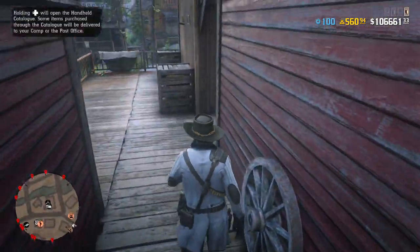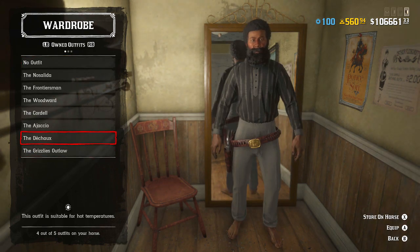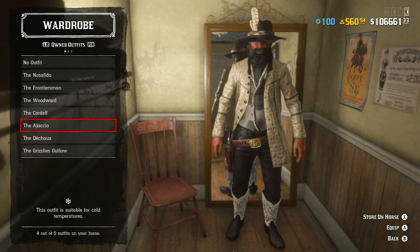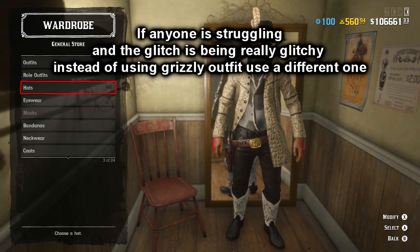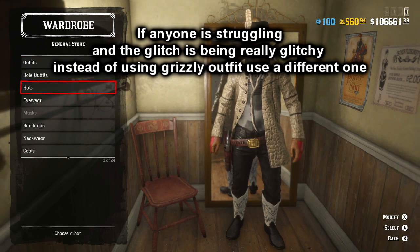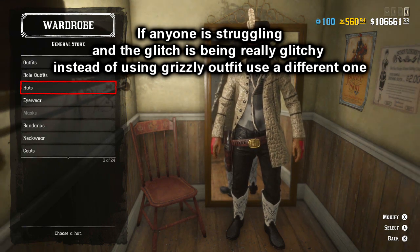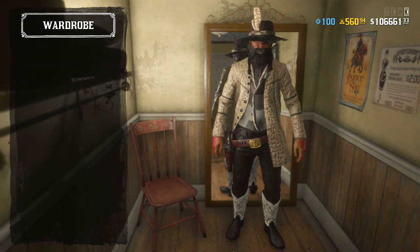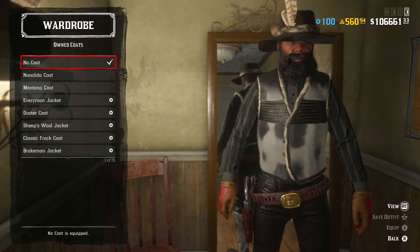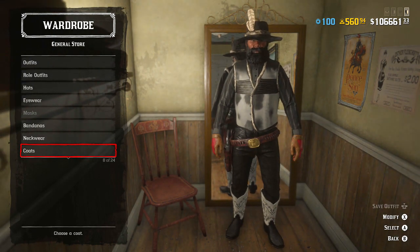What you guys are going to want to do is make your way over to any wardrobe. Once you do, select any of these outfits that you see me select. I'm going to be selecting this one because this is going to be one that was not glitched out for me — I did find the most success with this outfit. From there, simply take off the jacket, and then save this outfit.